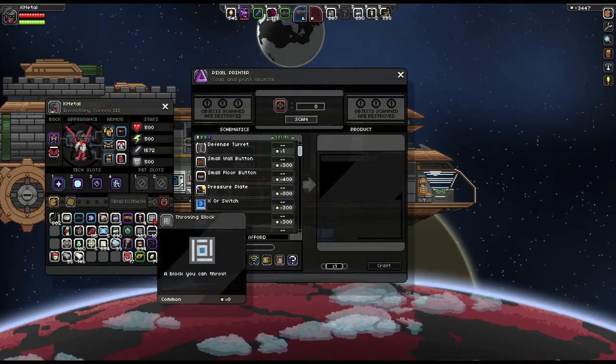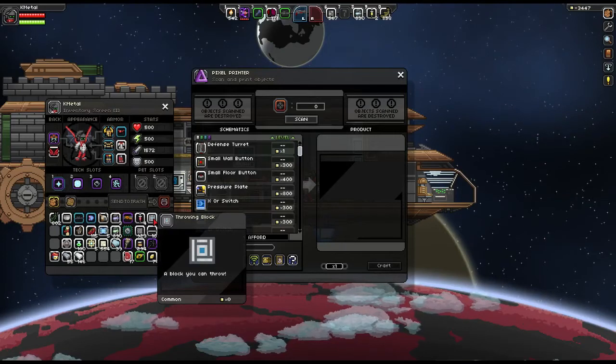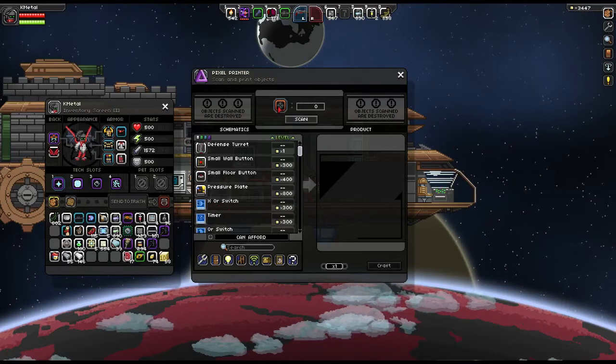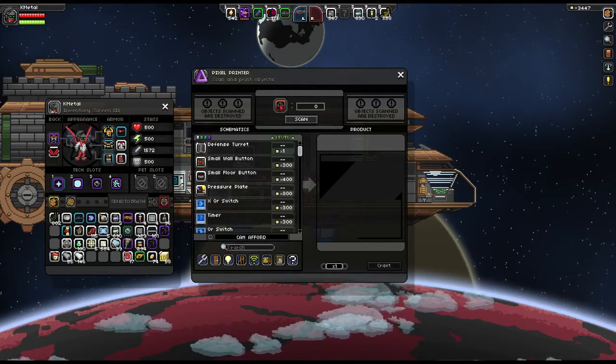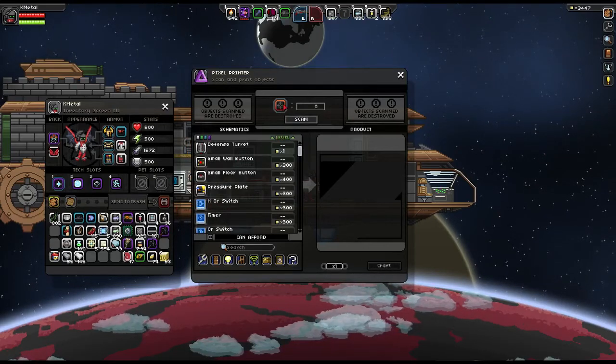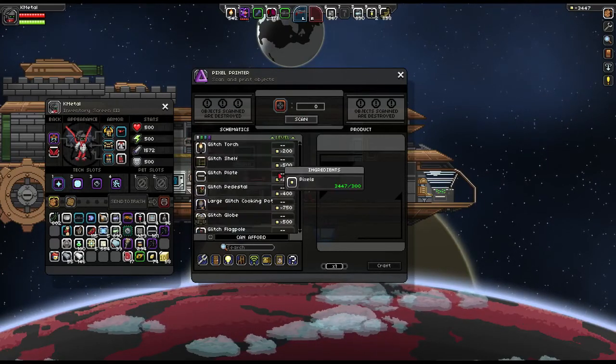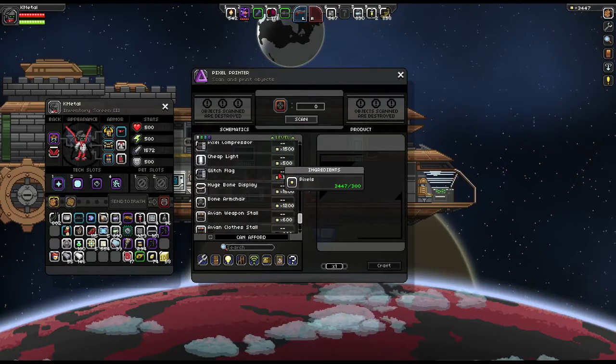We're talking about wardrobes, desks, chairs — the various things that you find throughout the world that are placeable. Once you've found something you want to do that to, you click and drag it from your inventory, put it up here in Scan, and click Scan. From that point forward, it'll be available to be crafted.